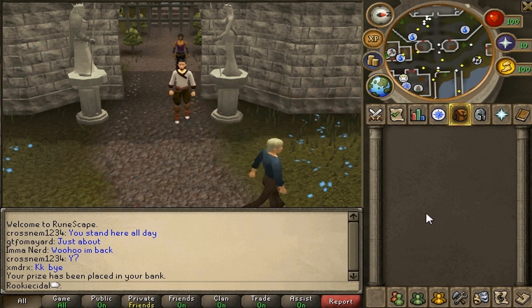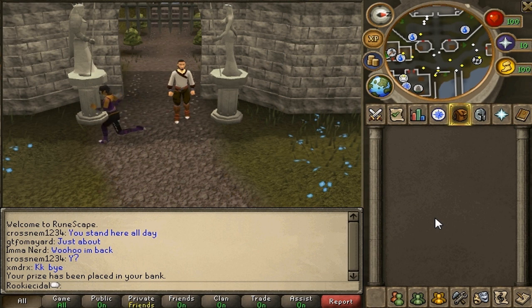If you're a member, you can spin twice and have the chance of getting a Divine Spirit Shield or an Arcane Spirit Shield — really good items that are very helpful in the game. So every day, don't forget to do your Squeal of Fortune spin.